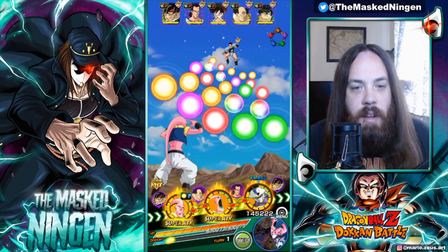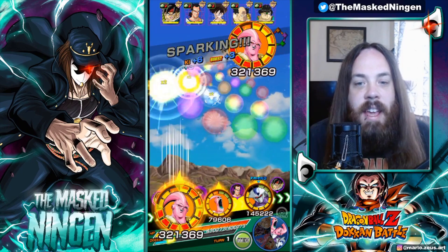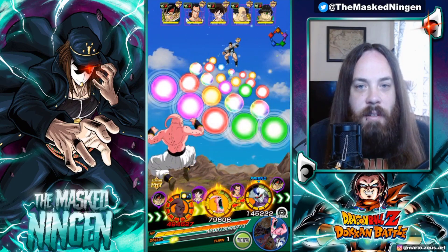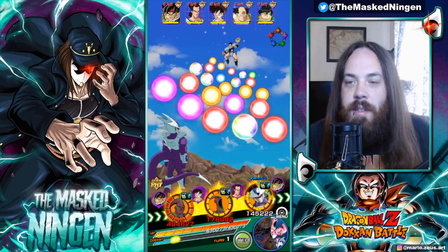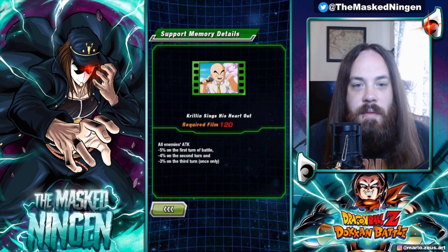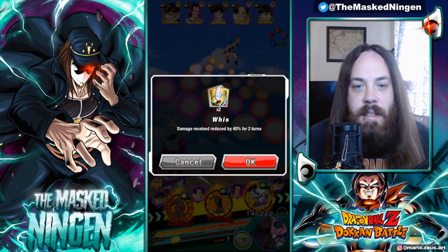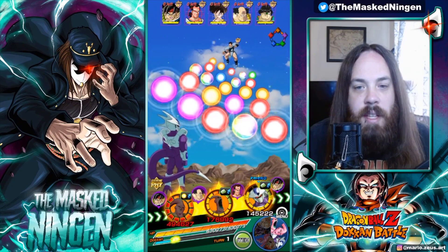We've actually got him on the next rotation with the LR Ginyu, which is what we wanted. We started off against the Bardock team, which is not ideal. I'm using the Krillin support memory — it's not bad for SBR because it gives the enemies a bit of an attack nerf for the first couple of turns. It's not a huge one, so it's not the best item, but it is pretty solid.